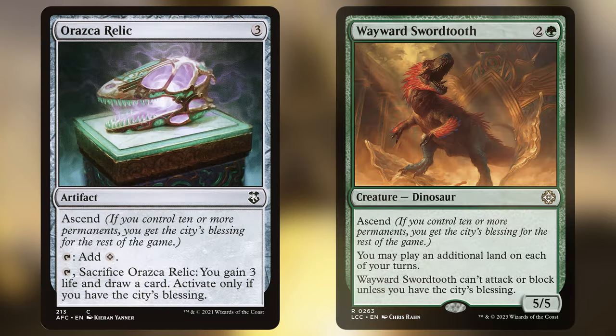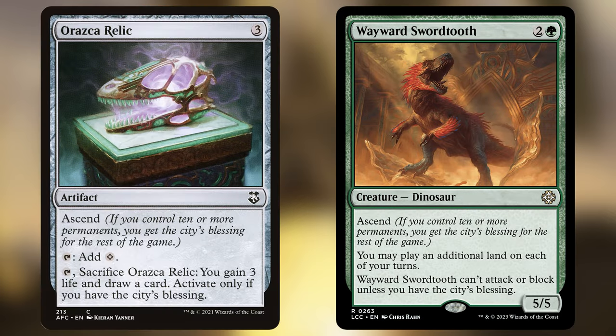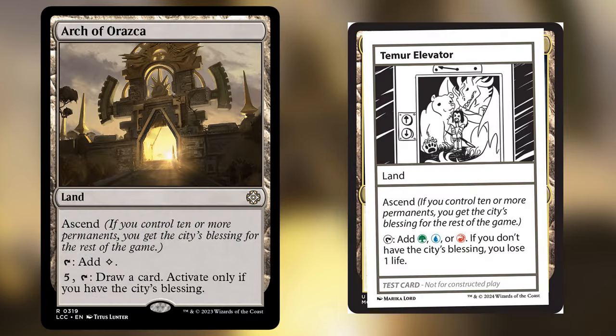Our next state of being is the City's Blessing from the Ascend ability. We'll have no trouble reaching 10 permanents, and we just need any one Ascend card on the battlefield — and once we have the City's Blessing we don't have to protect it. This is one of the easiest requirements overall. Araska Relic and Wayward Swordtooth we've already mentioned. The other cards with Ascend are Arc of Araska and Teemer Elevator, both lands — the latter being a test card, which felt fitting to include in this Wowzer deck.